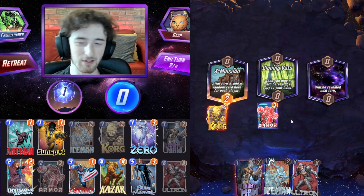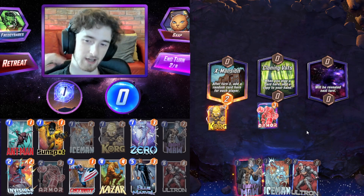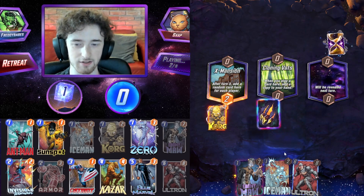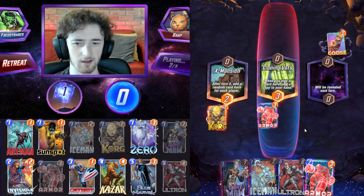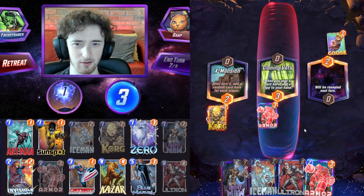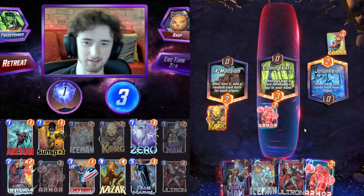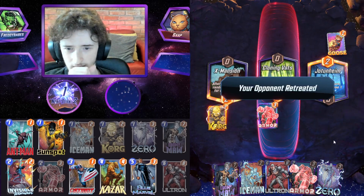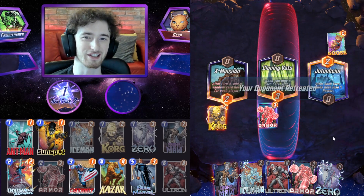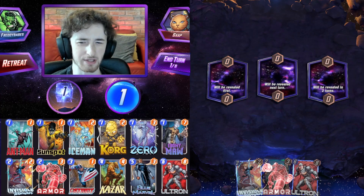We can go with Armor in the cloning vats just to protect our board — get double Armor online, and perhaps Armor in the left as well. A Goose is coming in but that won't affect us too badly as we are a zoo deck. I'm gonna snap on Jotunheim — that's really good for me. And we get a cheeky little win there.